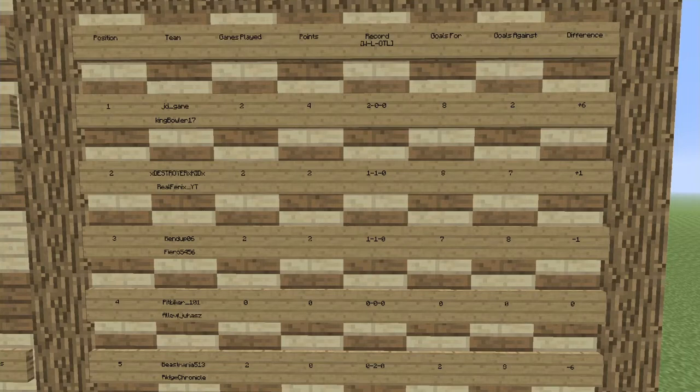If we did have to decide, Destroyer Kid's team is above Ben Dupe's because of their goal difference — goals for minus goals against, they are plus one. Ben Dupe and Fierro are minus one. That's pretty much how we decide the standings when points are tied, which in this case they are.